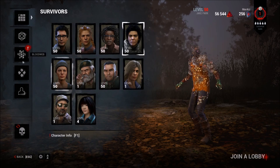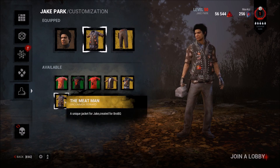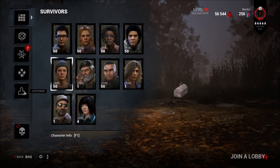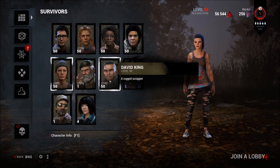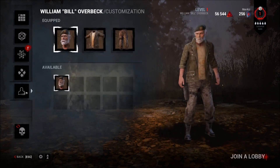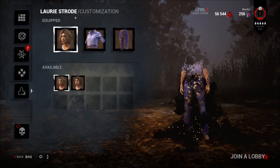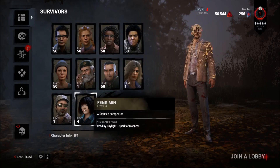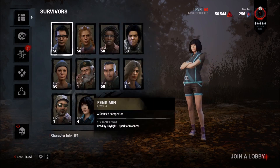Let's go to Jake - what do you have, Jake? There's a BBQ outfit. I mean it's nice. I think that's it for him. Nea - someone has to have stuff for Nea. No, there's nothing for Nea. I guess Bill won't have anything either. David King - nope, not expected. Lori - obviously not. Ace - he doesn't have anything either. Because these are DLC characters I guess you really can't add items to DLC characters.